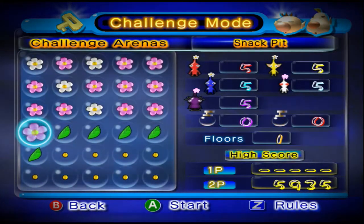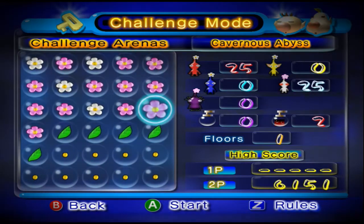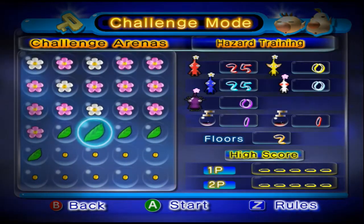When we last left off, we tackled the Snack Pit and the Cavernous Abyss, two caves that were kind of a collect-a-thon. This time, we're going to be taking on Three-Color Training and Hazard Training.